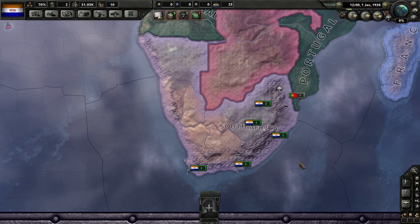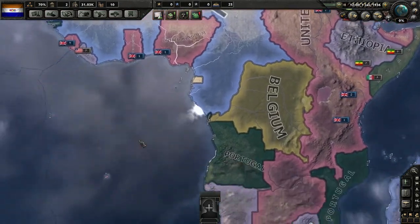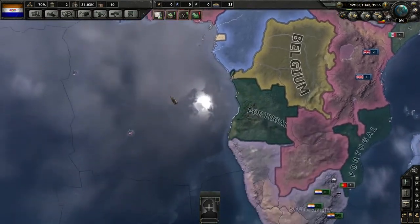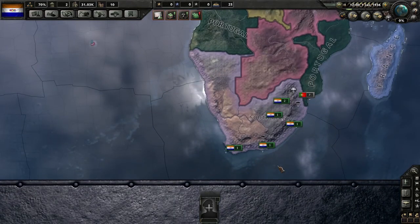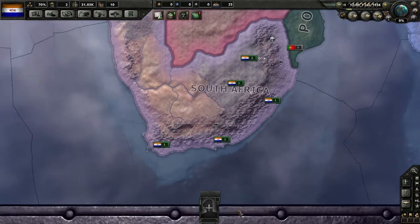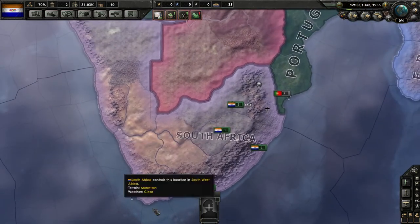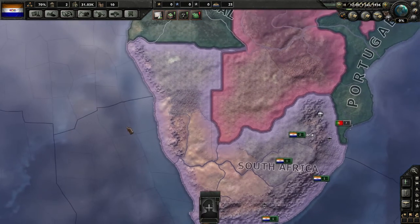South Africa is in a unique position — it's one of the few countries in Africa that's not basically a colony of one of the major powers. Well, it is essentially a puppet of Great Britain, but it has its own, somewhat more independent government. That's why the designers had it as a selectable country in the game.